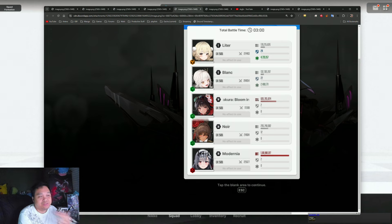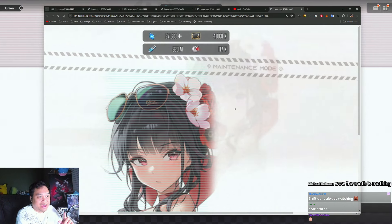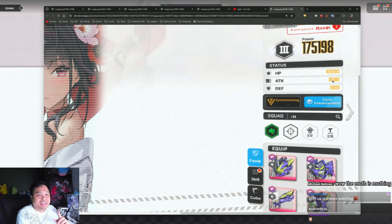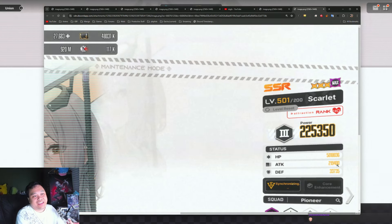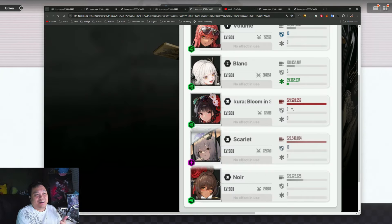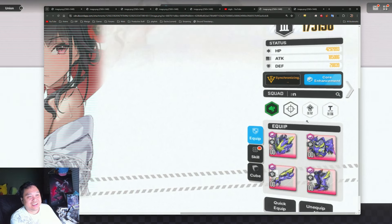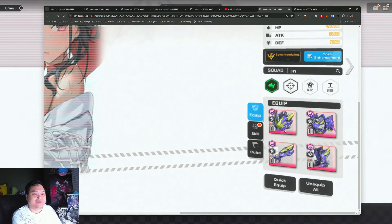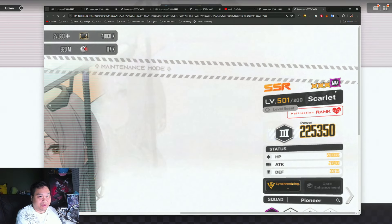Just to give an idea: in this screenshot she had 185k attack — I hadn't fully limit broken her yet — while Scarlet was at 219k attack with core 7. This shows how much she outperforms Scarlet even at a lower core. Gear matters a little bit less at higher levels like level 500, but that's still an MLB performance versus core 7.